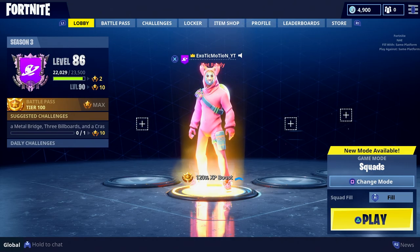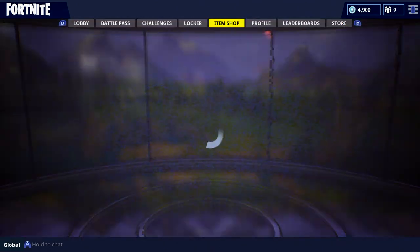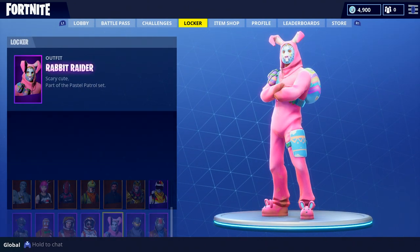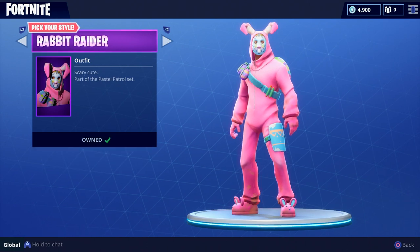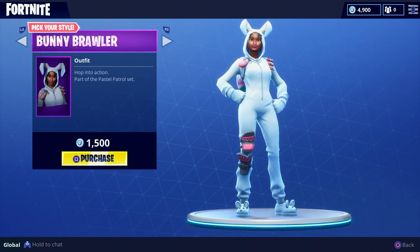What's going on YouTube? It's here by Mushroom to bring you guys another video. In today's video, we're going to try and get you guys a solo victory royale with the new Easter egg costume. If you guys go to the item shop, we actually have two new items — the Rabbit Raider and the Bunny Brawler.